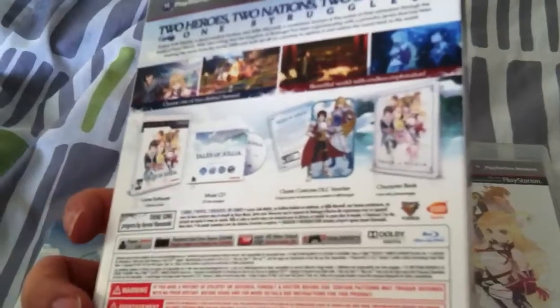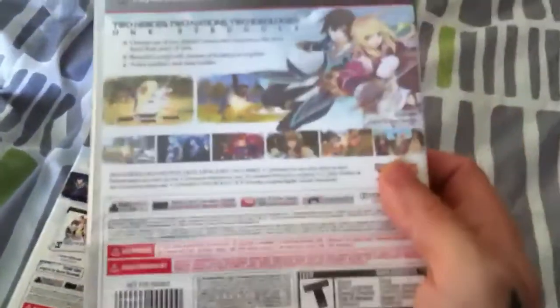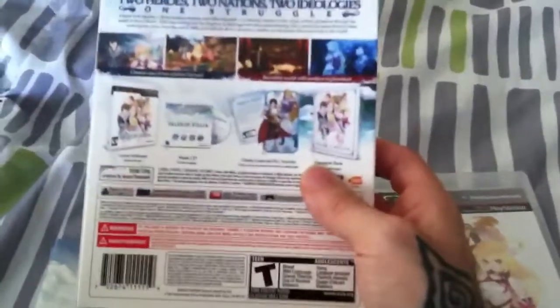This is just the outer cardboard box. The back of it looks the same as the PS3 box for the most part, except this shows all the stuff that it comes with.